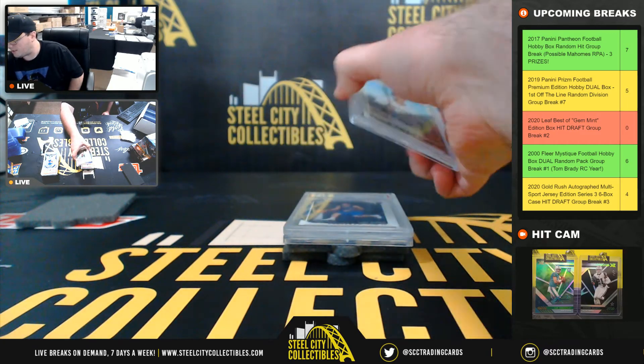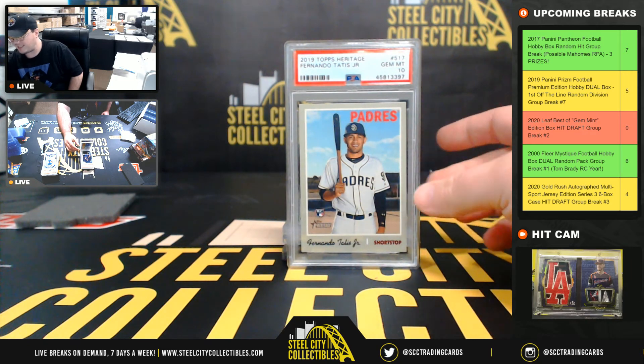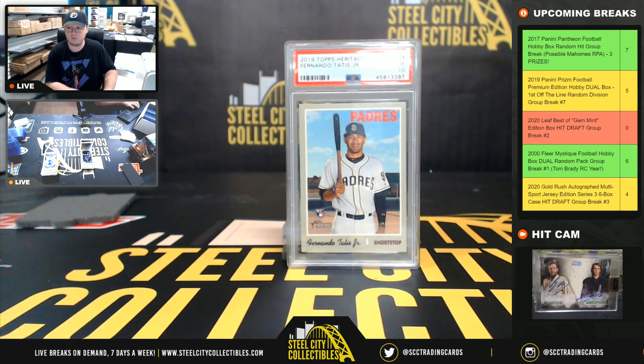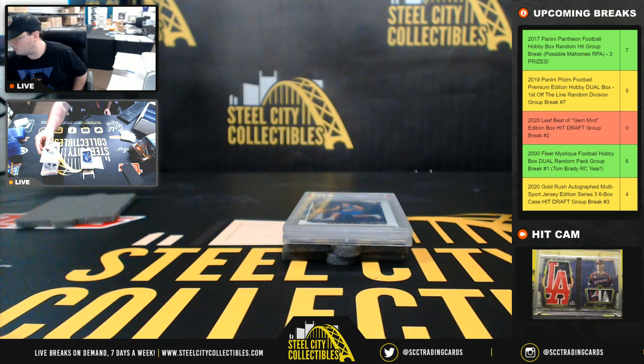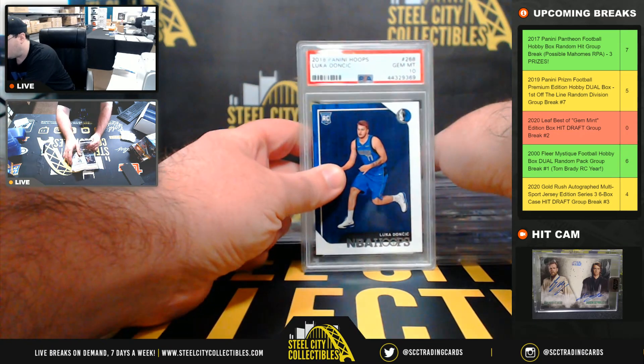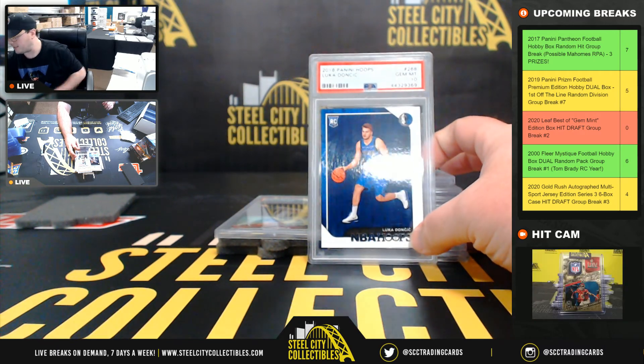Next up: 2019 Topps Heritage Fernando Tatis Jr. rookie PSA 10. Nice card right here — 2018 Panini Hoops Luka Doncic PSA 10 rookie.